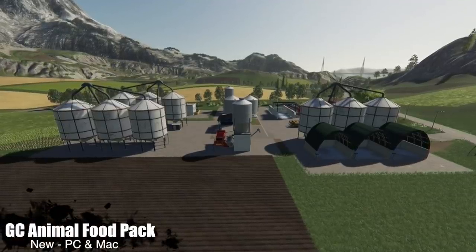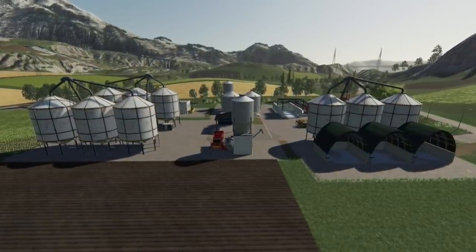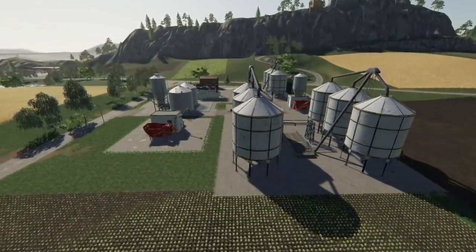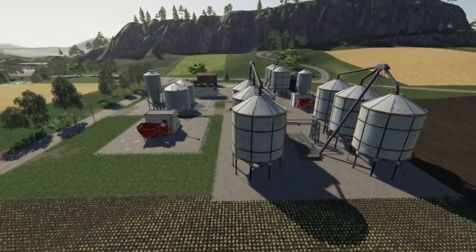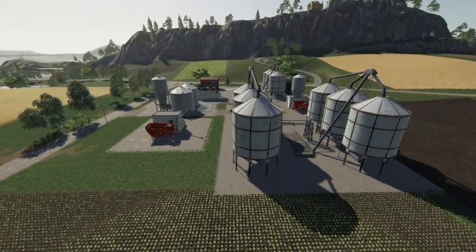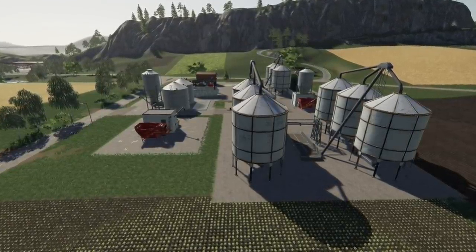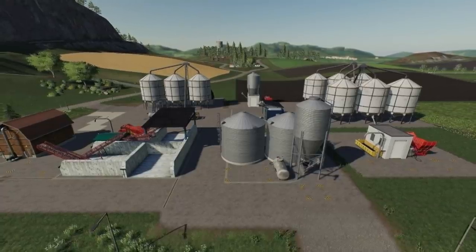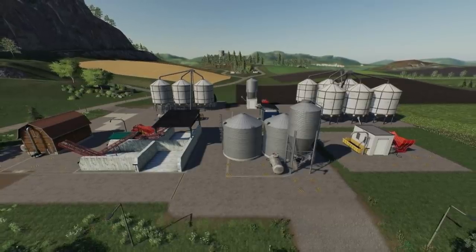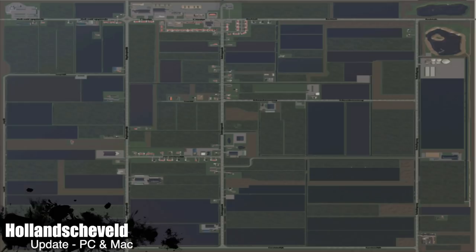Your last new mod for PC and Mac players today is the Animal Food Pack — an animal food pack containing nine different buildings needed for the production of animal food. The mod also adds a feed mixer, big bag, and four new fill types. The buildings include a turnip shredder, hay dryer, silage fermenter, straw chopper, feed mixer, compound feed mixer, grain grinder, potato digester, and pig food mixer. This also only works in conjunction with Global Company.